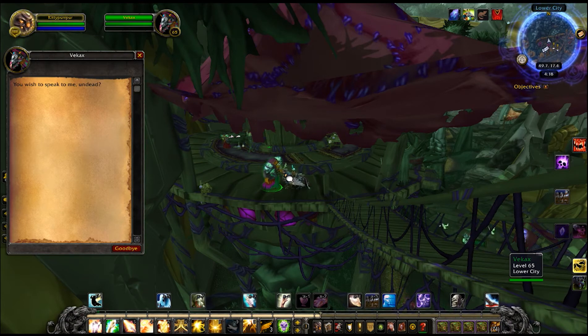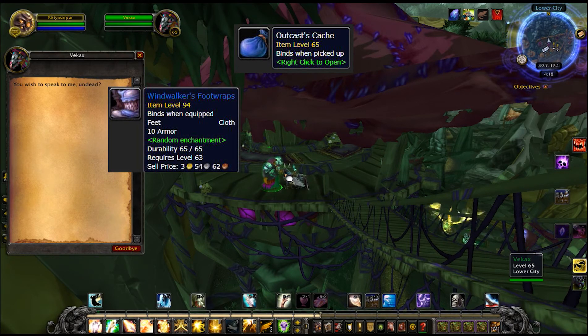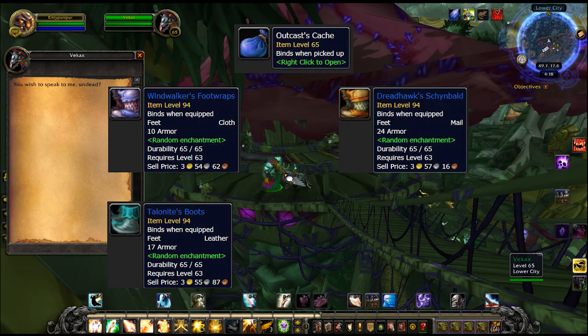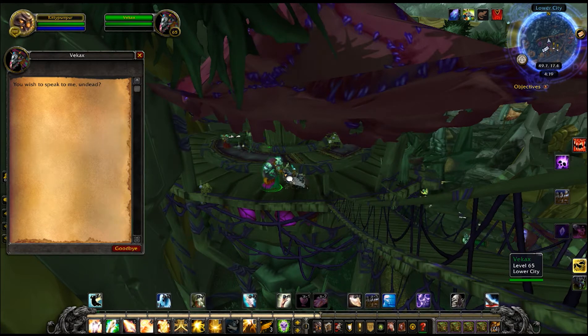Pretty much you turn in Arakoa feathers, you get this Outcast Cache, and there are four transmog pieces you can get from the Outcast Cache. It's around a three percent chance for each and they're all boots of different materials: cloth, leather, mail, and plate. The four boots are called Windwalker Foot Wraps, Red Hawk Sandals, Palanite Boots, and Ravenguard's Greaves. From my experience I turned in about five to six times last time I did this and was able to get two of the boots.